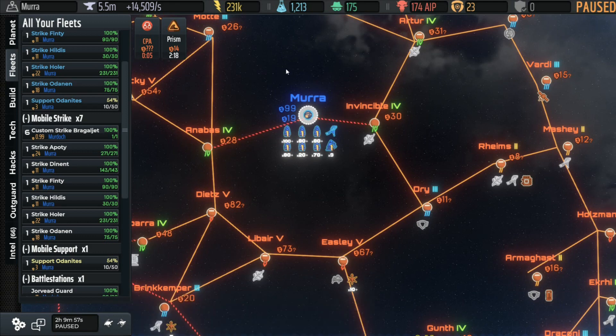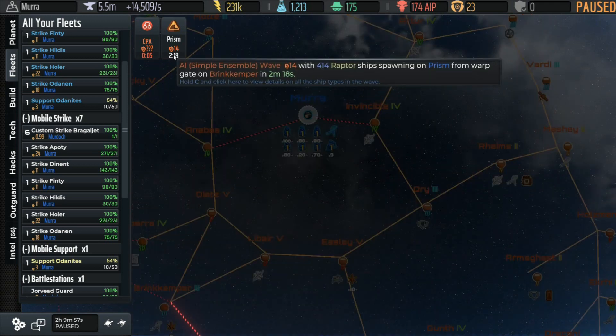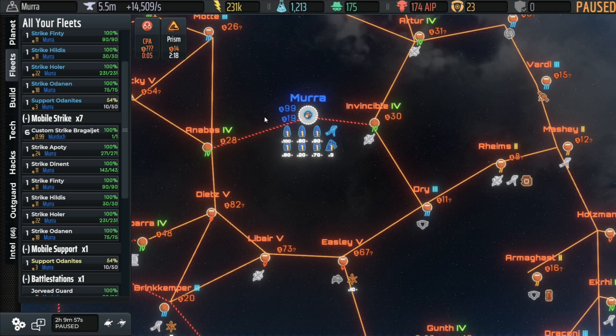In this game I am not doing optimal strategy for a lot of different things. For example, I would not probably have captured Mura. It probably wasn't worth getting the AI progress from taking that planet, but I'm intentionally trying to drive the AI progress up to see the increased response. We got waves of 14 now instead of waves of 2-4 like we were seeing earlier. We're just trying to see the basic mechanics and how you win a very basic setup. There will be at least one more game after this, and more if people are interested.